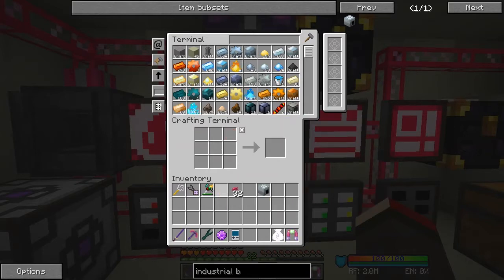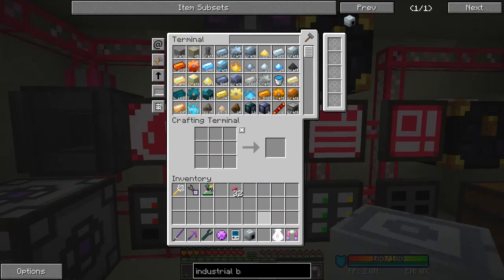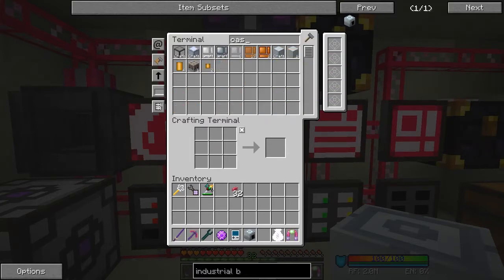I think we only actually need one of these machines. But what we also need - it's a multi-block machine - we need some machine casings. Let's have a look. I think we basically need some standard machine casing, advanced or reinforced.